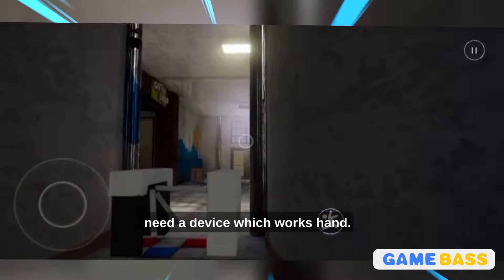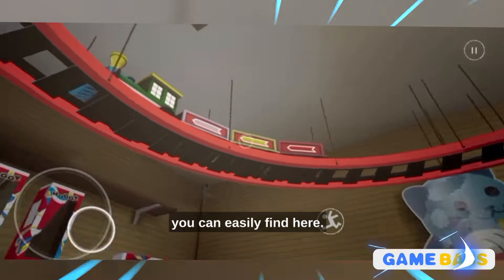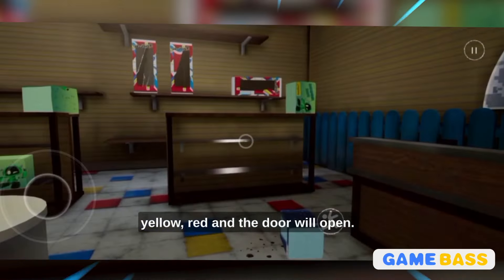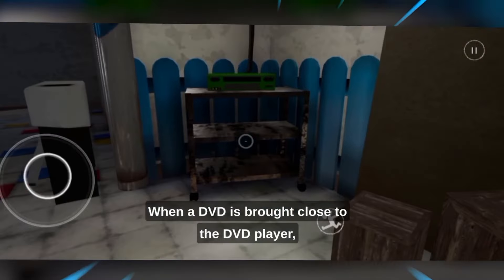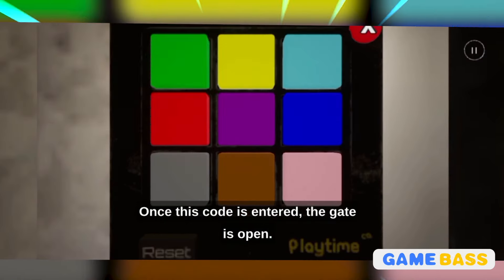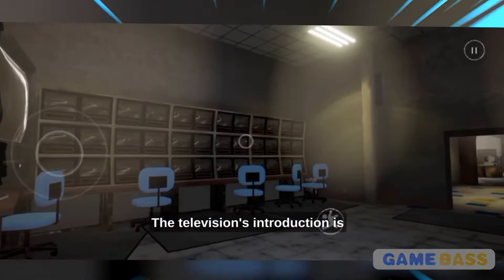In order to open the door, you need a device which works by hand. Inside the room, you'll see it looks really good. To open the front door, you will need a code. Luckily, there are four codes you can easily find here — just look at the train above. Simply input the four color code: green, pink, yellow, red, and the door will open. The haptics and overall experience are really impressive. When a DVD is brought close to the DVD player, it will automatically take it inside and start playing. Once this code is entered, the gate is opened. Before proceeding, make sure to insert the DVD into the player.